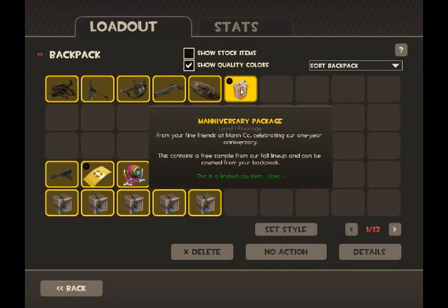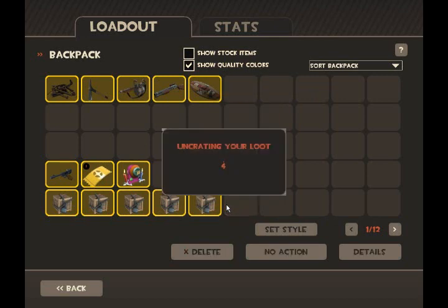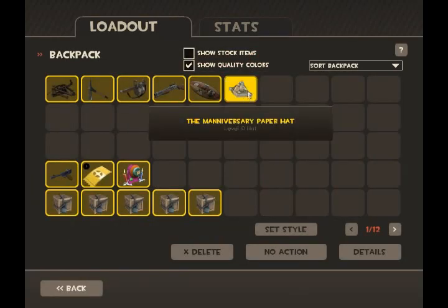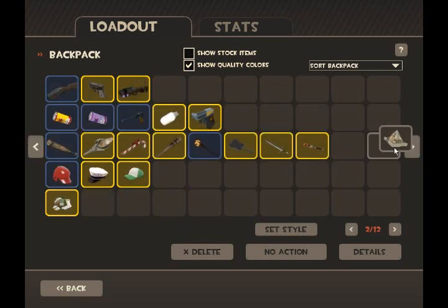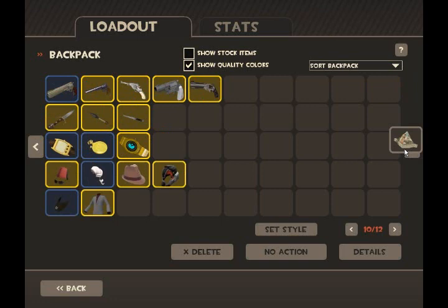Starting off immediately here, you are given this Maniversary package, as you can see. You can use it immediately — it basically unboxes just like normal crates, and I believe everyone has been gifted it. Inside is a ceremonial paper hat to celebrate the Maniversary. I don't know if it's going to be a limited time thing, but yeah, it's all-class and it's a paper hat.